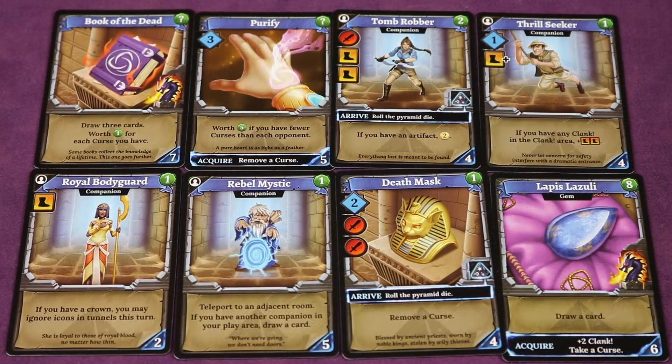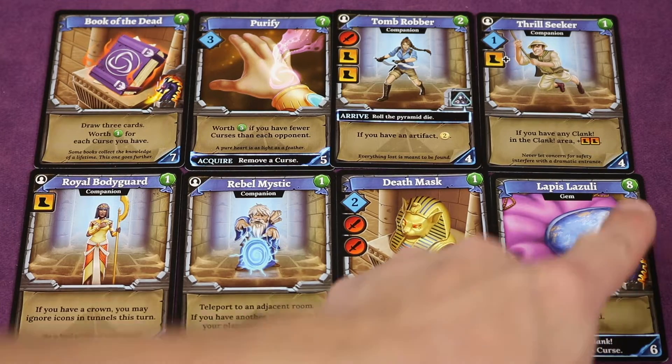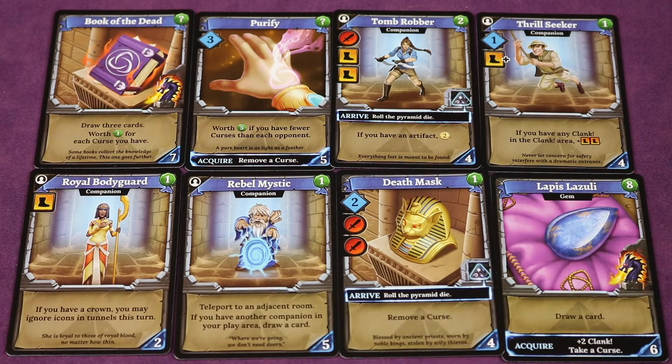Here are the last sets of cards — there are more not shown, but quite a good deal covered here. There's the tomb robber: if you have an artifact you get two coins. Some let you remove a curse. Some you buy for points toward the end of the game. Others allow you to teleport, and if you have the crown you may ignore icons and tunnels this turn.